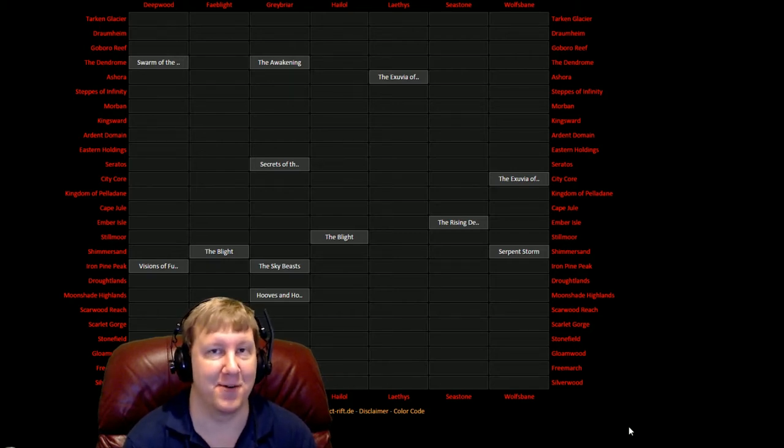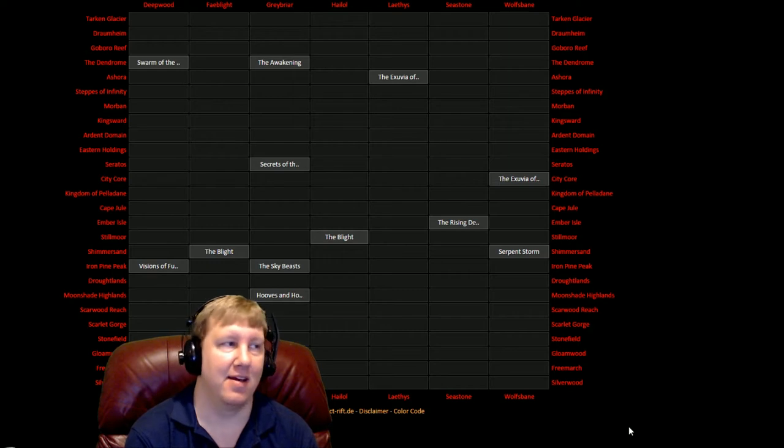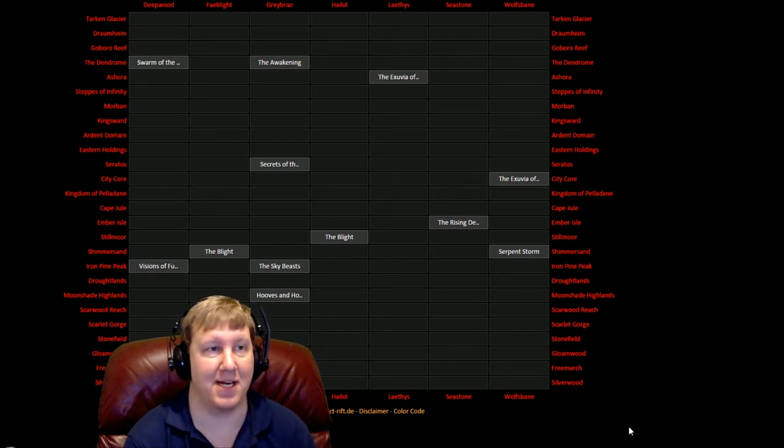The website you see on the screen here is an event tracker. What it does is track all zone events, so we can actually get those weeklies done that we're really struggling to finish because we don't know where to find all the zone events. Usually we shard hop, but it takes a long time. Now you can look at this website and it updates in real time — nothing is going on on any of the U.S. servers on Tarkin Glacier or Gabaro Reef, but the moment it starts happening it will pop up.